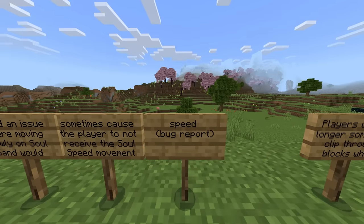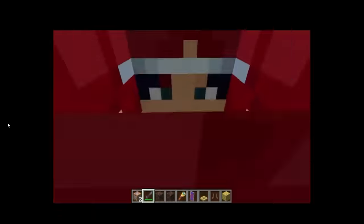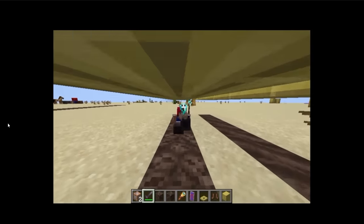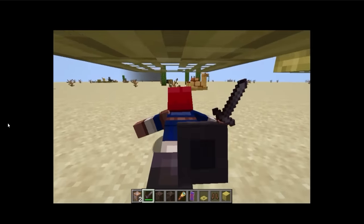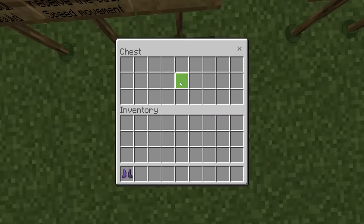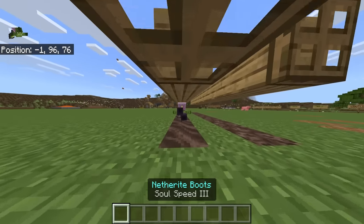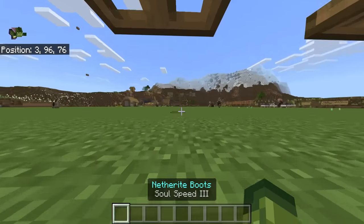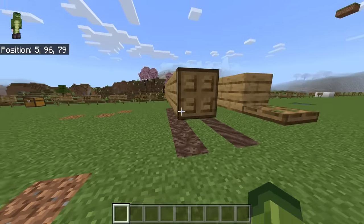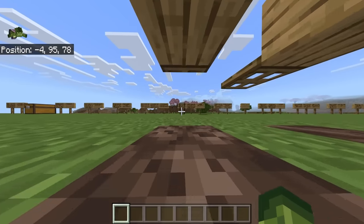Fixed an issue where moving slowly on soul sand would sometimes cause the player to not receive the soul speed movement bonus. On Java you could still move really fast when crawling with soul speed — that wasn't possible on Bedrock. Now if you have soul speed boots and go under a low block on soul sand, you can move a little bit faster.